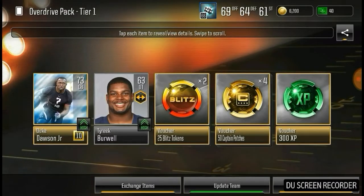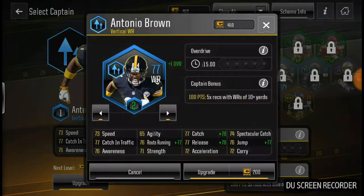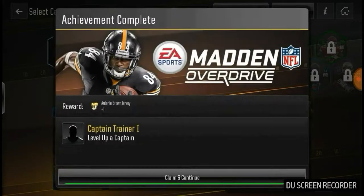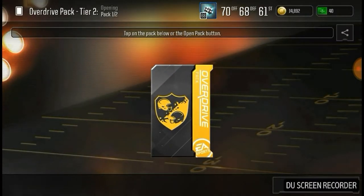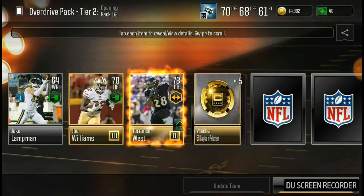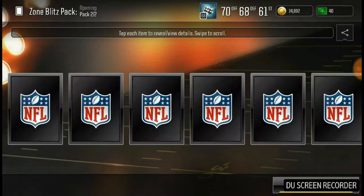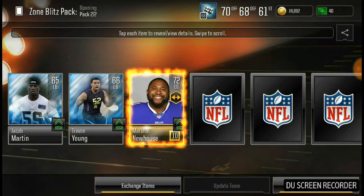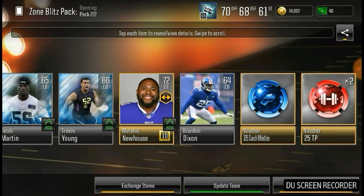That did help the team and we got our first gold cornerback. Here we have an opportunity to upgrade our captain Antonio Brown. We have an overdrive tier two pack and a zone blitz pack to open. Overdrive pack tier two — we got a 73 Terrence West, that'll be an upgrade. Zone blitz pack, guaranteed gold — there's a 72 offensive tackle. Right now our offensive line is all silver, so that's gonna help a lot.